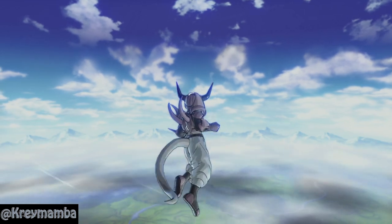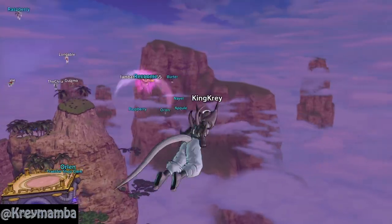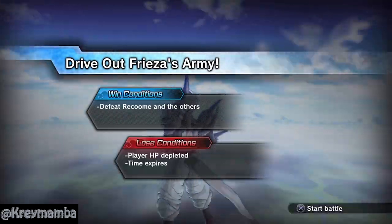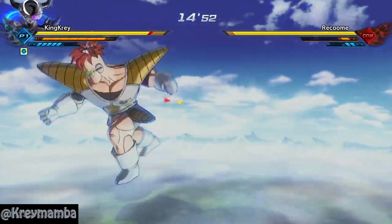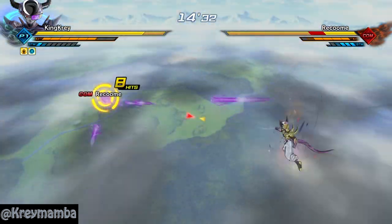The different members of the Ginyu Force — Guldo, Recoome, Burter, Jeice, and Captain Ginyu — all have their own special tracksuit with their own color. For example, Guldo is green, so his tracksuit is green as well. Jeice has a red skin, so his tracksuit is, you guessed it, red.